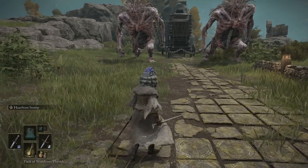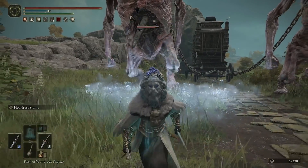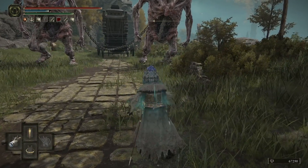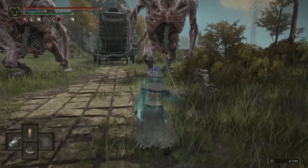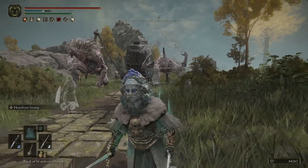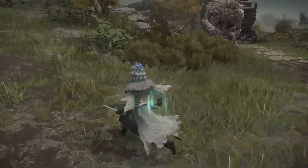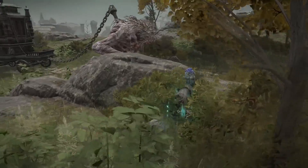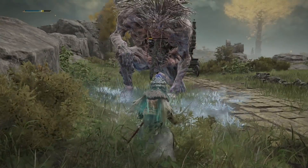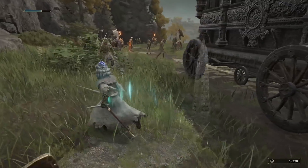So now if I rest and reset, remember we've got the Intelligence Knot Crystal Tear and the Magic Shrouding Cracked Tear. I'll do it without Determination first, and then with Determination. If I use my Flask of Wondrous Physic and pop it, then we have a look at Hoarfrost Stomp — that's 1,318 damage. Then if I switch over, use Determination, switch back, and use it again — that goes for 2,109. There is a lot of other stuff in this game you can use to make this even better. And not only that, it has a wide range of attack.